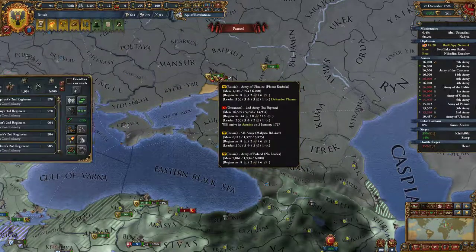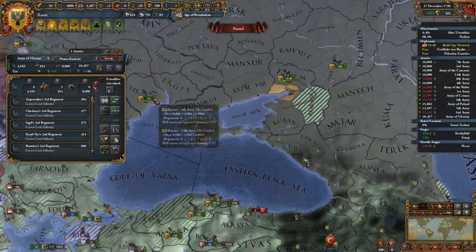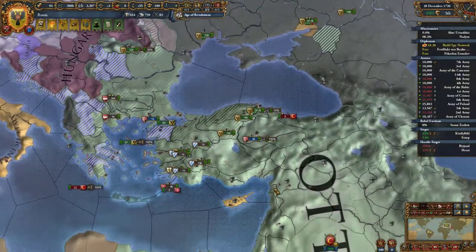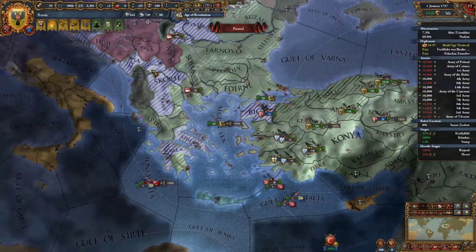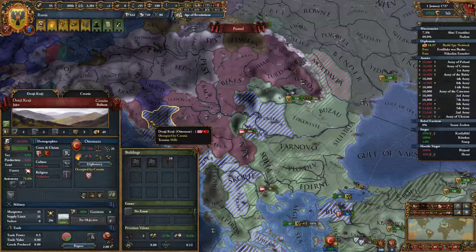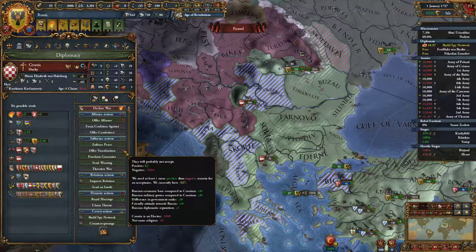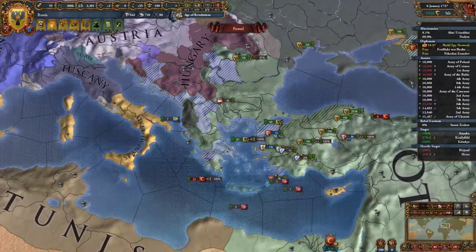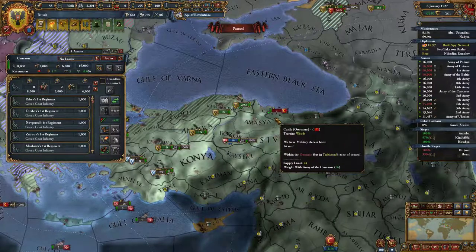Now you're going to go here, you're going to go there — much like before, we're going to try to create another fan of troops and just spread across and carpet siege whatever we can. I'm wondering who exactly declared this war — it looks like Croatia, but they used to be a vassal. They're actually an elector. We've taken down Sinop, so now we will go to Trebizond.